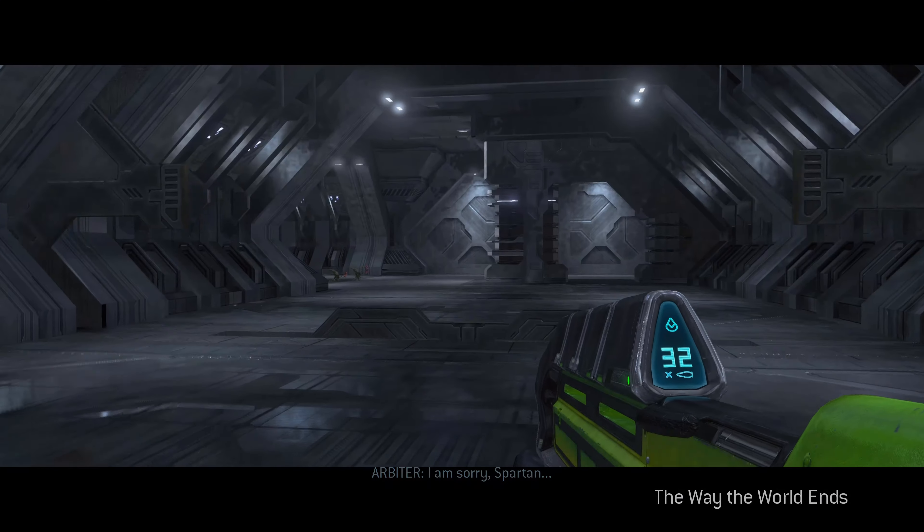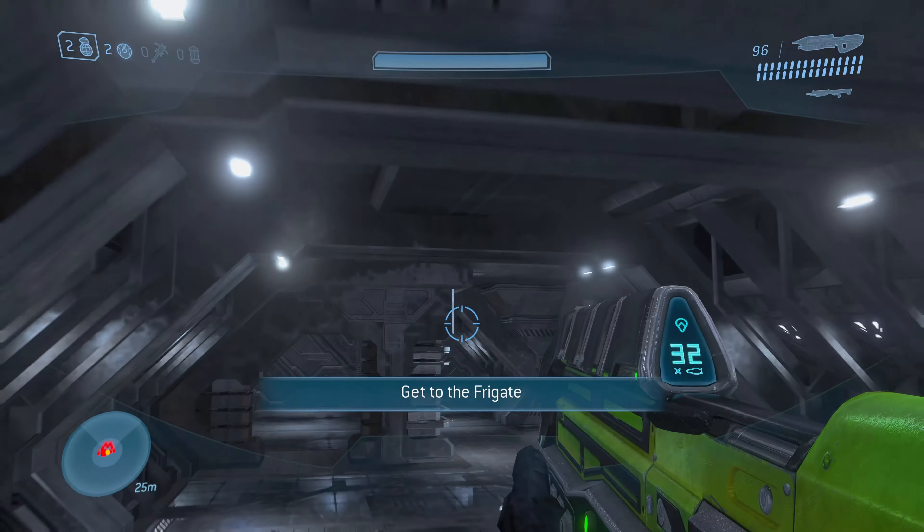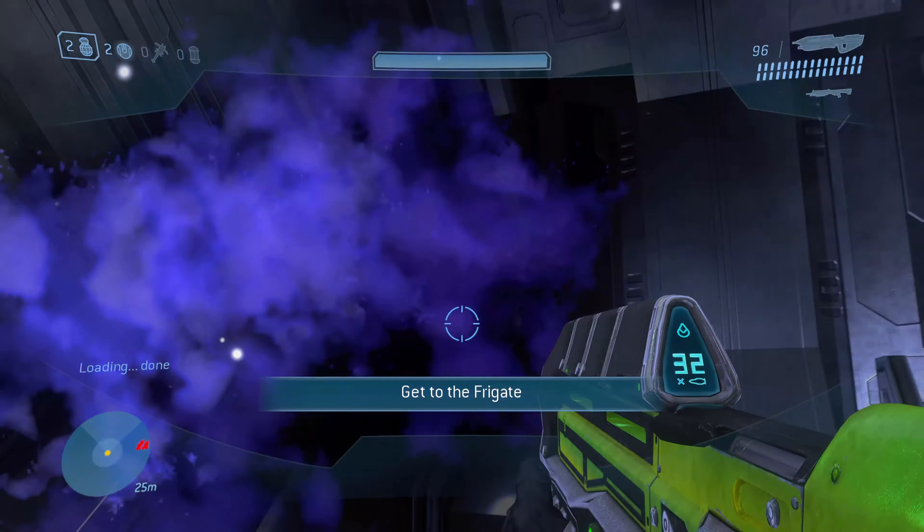The final one you need is located right after you defeat Guilty Spark. Just back out to the main menu and start the mission again, but this time from Rally Point Bravo. You'll find it on your right side as you leave the control room.